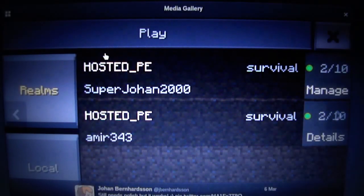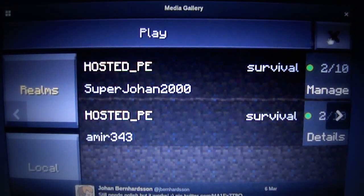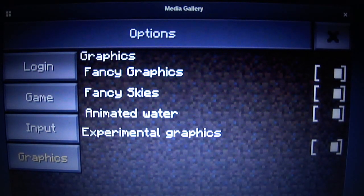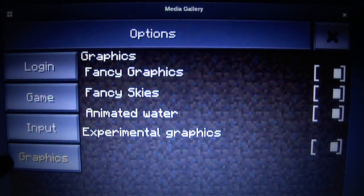This is how it will look for the Realms, I think. When you see servers, this one is the options. What's cool about it is there's in-game options, so you don't have to leave the game. There's a lot of things — there's a login, a game section, an input, and graphics.